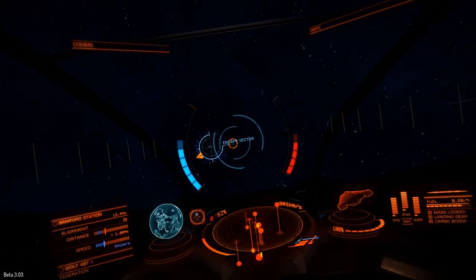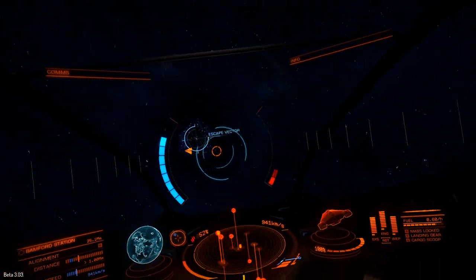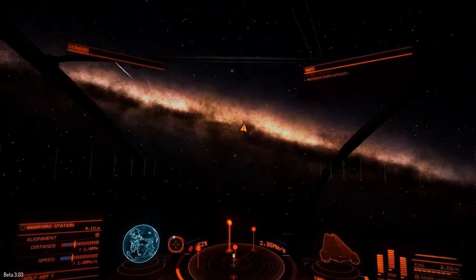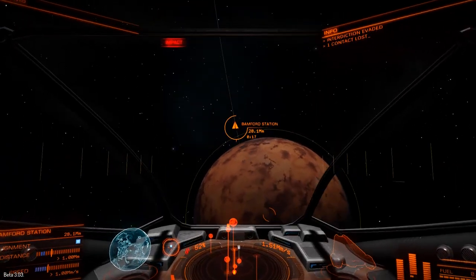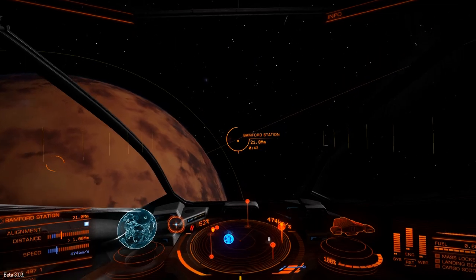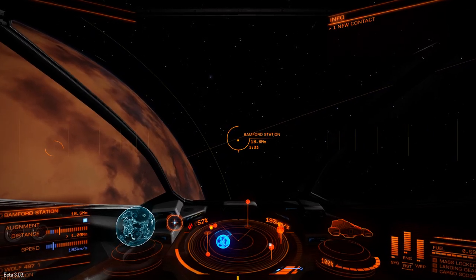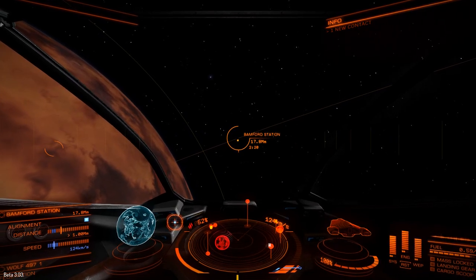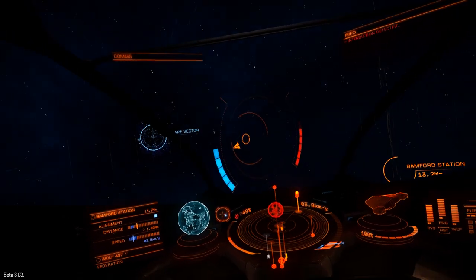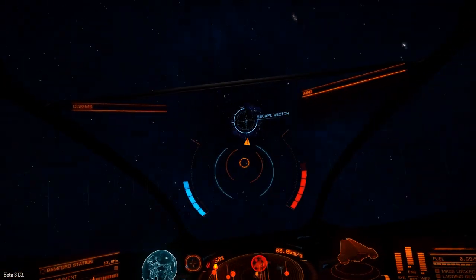Chances are it's just a system authority vessel pulling me over for a routine security scan, but it might not be — it's always better to be safe than sorry. I've been getting a lot of practice, mostly at the hands of NPC system authority vessels. A player generally isn't going to interdict a Viper, which is what I'm flying — it's a heavy fighter, low on cargo, heavy on armament. But the frequency of these random security scans has been annoying people on the forums. It's a real pain, but I'd argue it's a necessary evil.